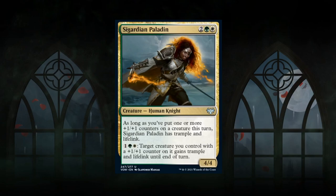Next is Sigardian Paladin — a 4-mana 4/4 human knight at uncommon in green-white. As long as you've put one or more plus 1/plus 1 counters on a creature this turn, the Paladin has trample and lifelink. For 3 mana, a target creature you control with a plus 1/plus 1 counter also gains trample and lifelink until end of turn. As a 4-powered creature it enables training creatures well, and trample prevents chump blocking. Perfect for a training-heavy deck — at least a B, quite powerful.